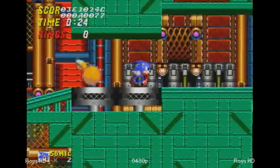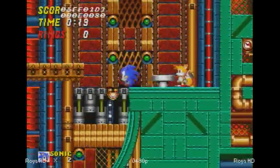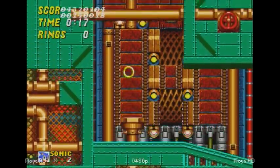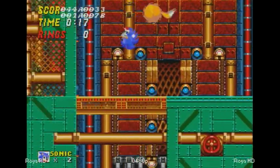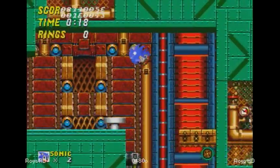We just saw those steam vents — they sort of react to springs after about one second of standing on them. They don't really work until the final version of Sonic 2. And I swear that's the debugger that's causing Sonic to go downward.